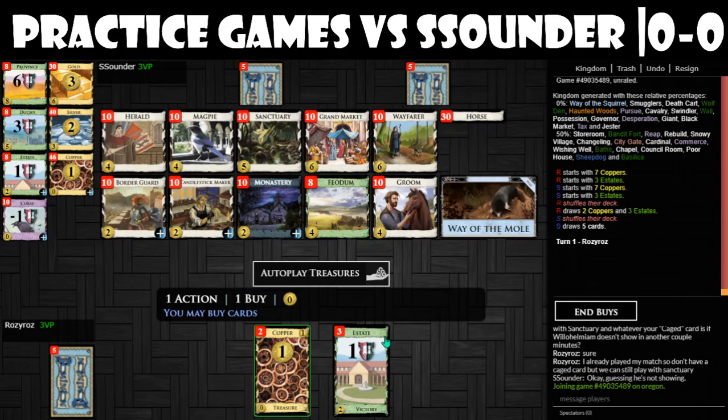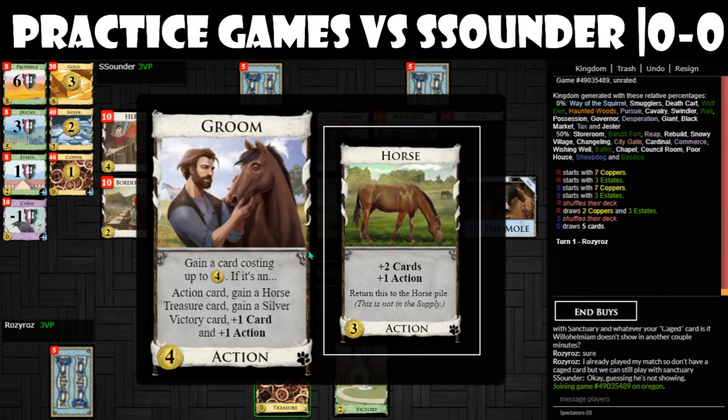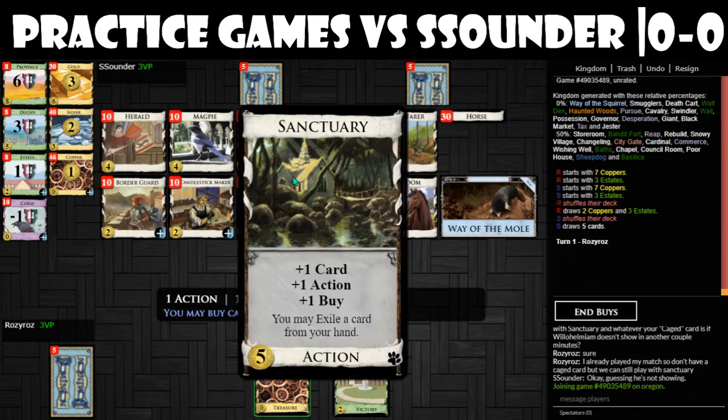So that is Groom, which is very useful. You can gain a horse, you can gain cards and also get a horse if you gain an action card, a silver if you gain a treasure card, and if you gain a victory card you get a card and an action. We're also doing Sanctuary, which gets you a card, an action, and a buy, and it will let you exile a card in your hand.